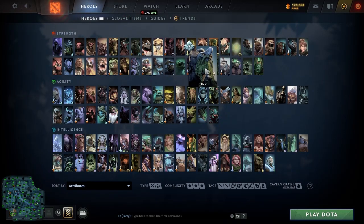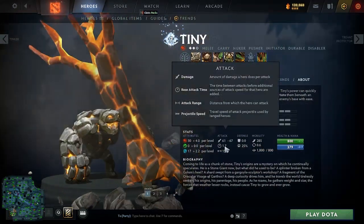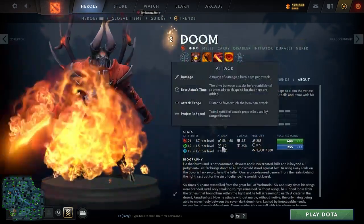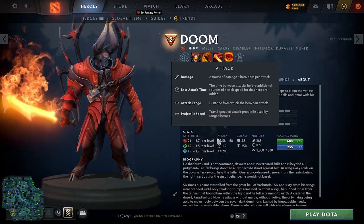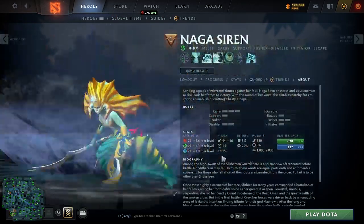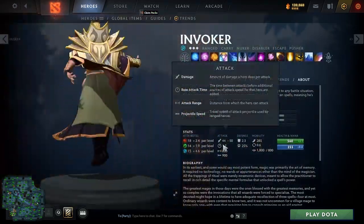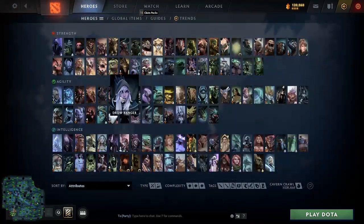All of this is without agility being taken into account, which is why some heroes may seem to hit a lot faster without items at level 1 — like Juggernaut. Now that we somewhat understand what base attack time is, it's time to get into the relevant part: some heroes have a better base attack time than average, while others have a worse one.